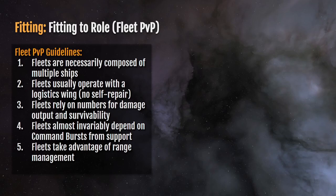In fleet combat, you anchor on, approach, or follow the fleet commander or whoever the combat anchor is. You deal damage when they tell you to and shoot at who they tell you to shoot at — because that's the only way to be effective.